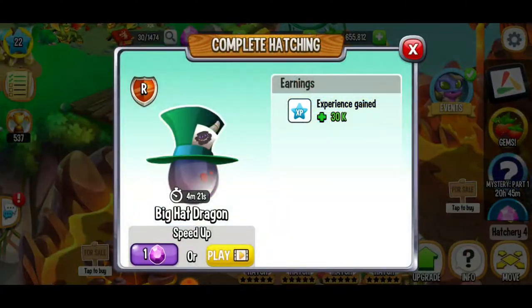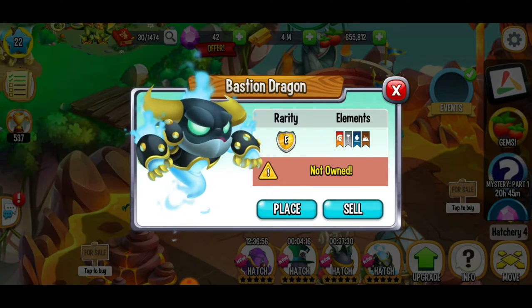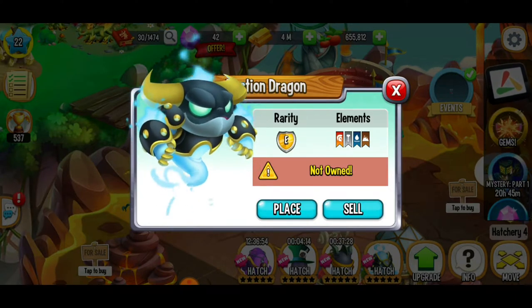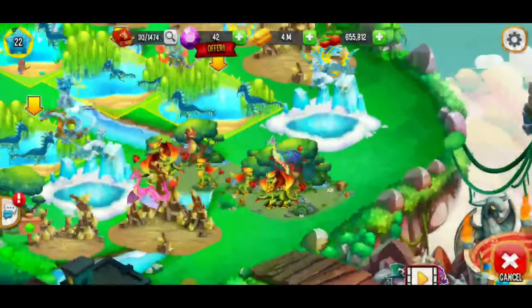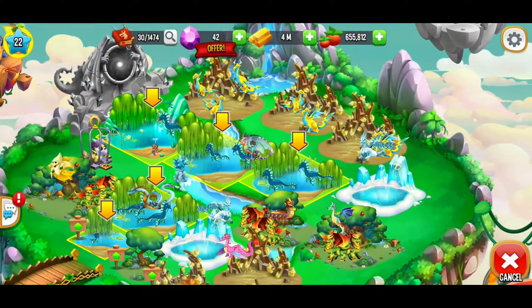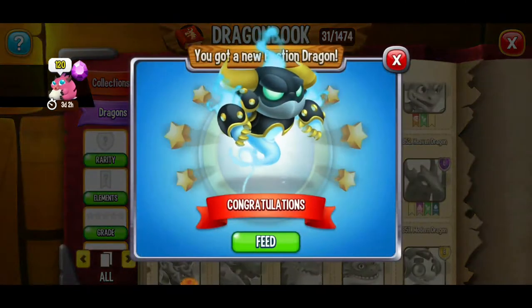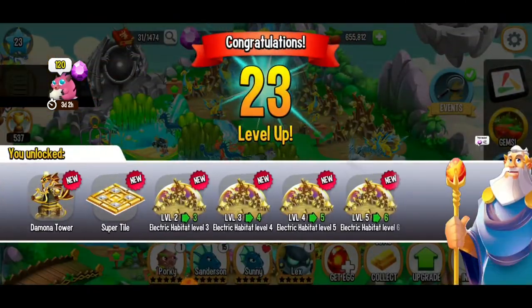If we go to our hatchery, we can check this out. We've got at least one egg that's ready to be placed — the bastion dragon! We're going to go ahead and take this dragon, and let's place it on the biggest habitat there. I think that's the level three habitat. We're going to feed that dragon later.